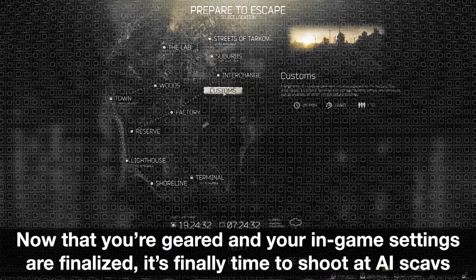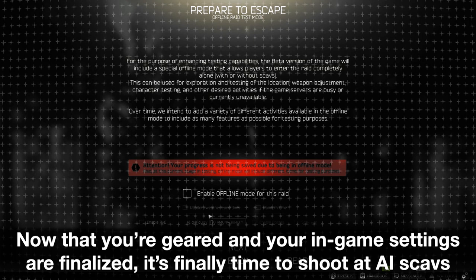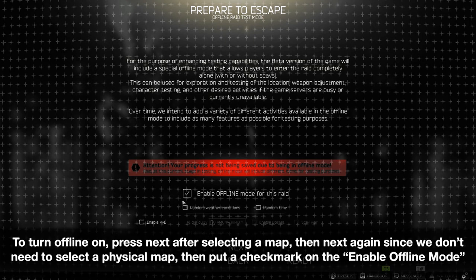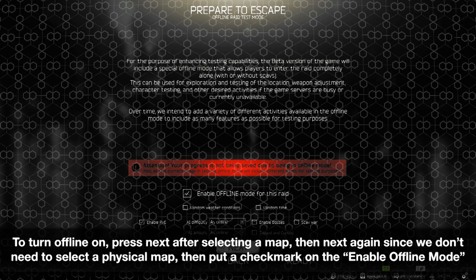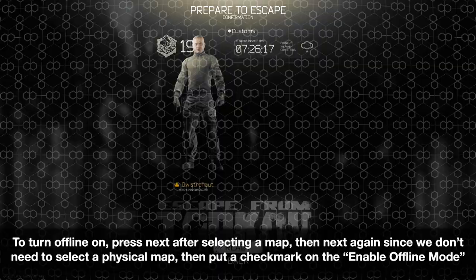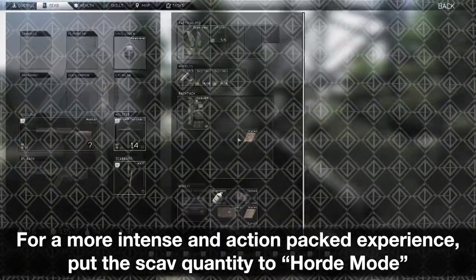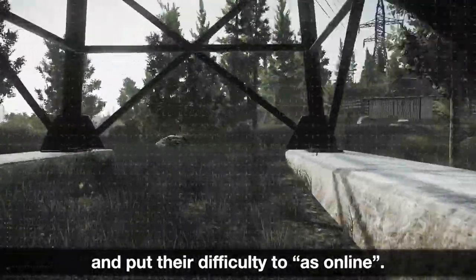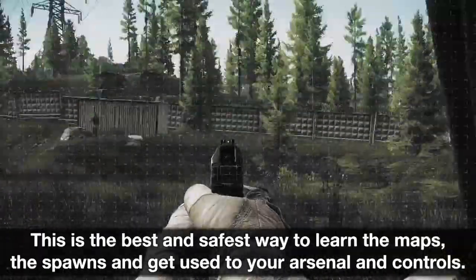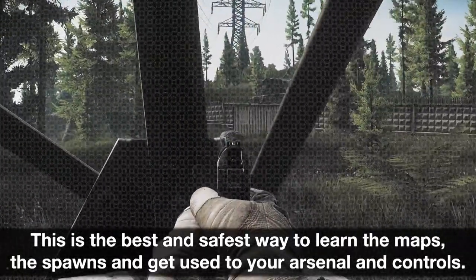Now that you're geared and your in-game settings are finalized, it's time to shoot at AI scavs. To turn offline mode on, press next after selecting a map, then next again since we don't need to select a physical map, then put a checkmark on enable offline mode. For a more intense and action-packed experience, set the scav quantity to horde mode and their difficulty to as online. This is the best and safest way to learn the maps, the spawns, and get used to your arsenal and controls.